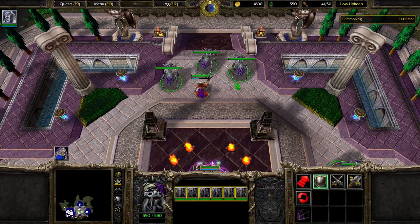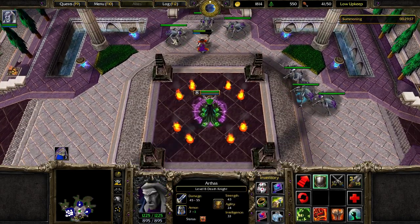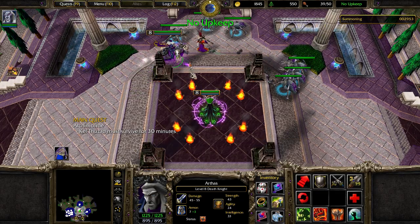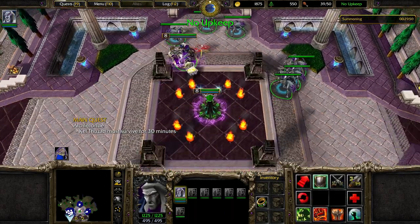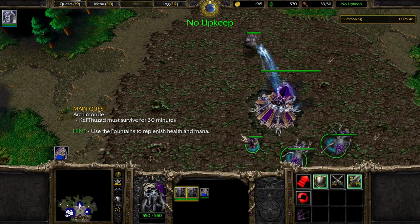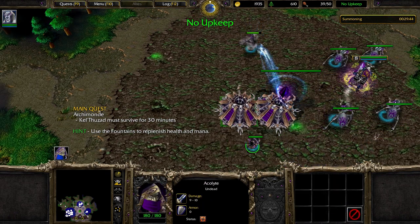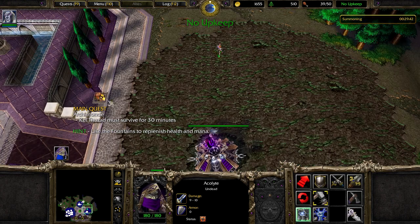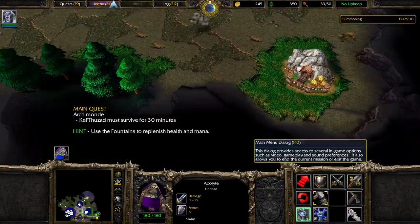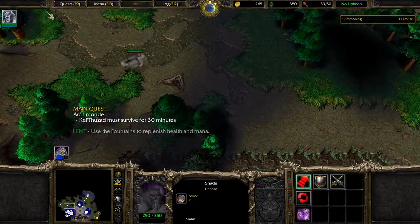The first thing to do is to kill this necromancer so my population drops into no upkeep — that will increase my gold income by almost 50%. Next, I'm going to drop a bunch of items to free up Arthas' inventory; my idea revolves around that. I have a bunch of shade units, which are only good for scouting — I want to kill off most of them to free up population space. Next, I'm going to build some ziggurats, which are like combined houses and towers, to defend two key points. The enemy likes to attack from those sides.